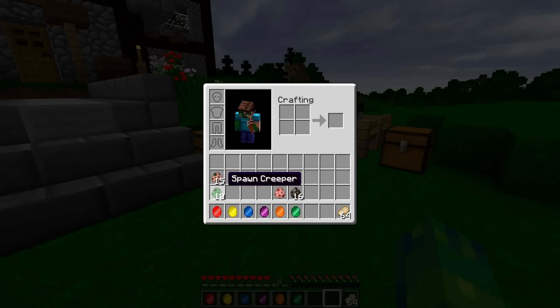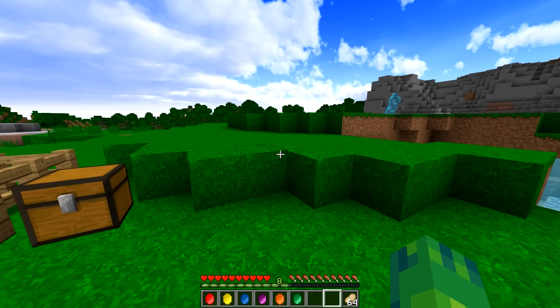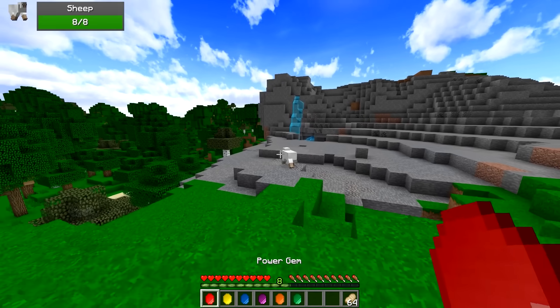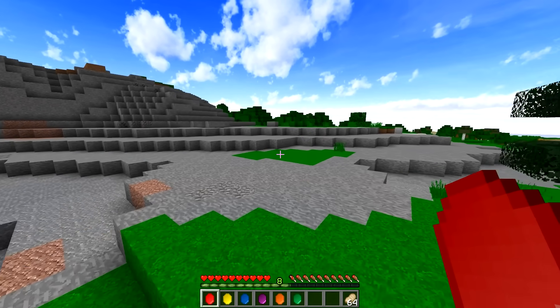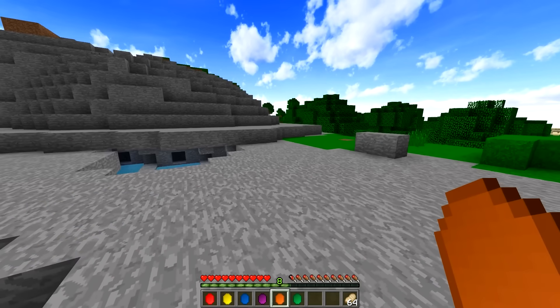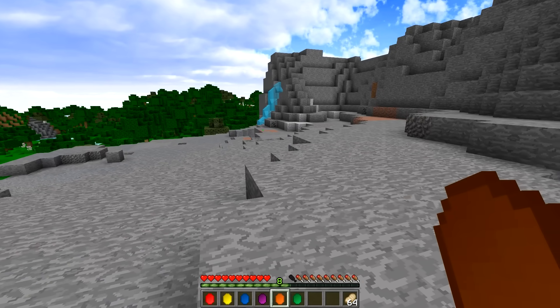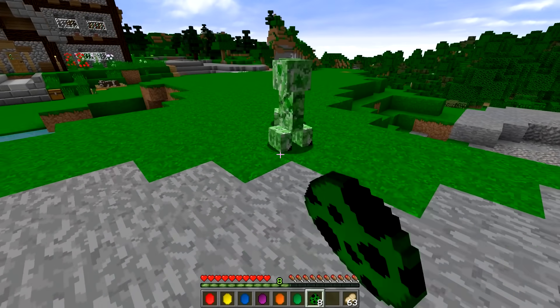We're gonna be testing it out against regular mortal Minecraft mobs like creepers and zombie pigmen. We also have some dinosaurs in here just because dinosaurs are super cool. But before we get into the Infinity Gauntlet, I wanted to show off each and every power gem — because if you're a fan of the comics, you know people have collected individual gems and they're super powerful. But when you get the Infinity Gauntlet, you're basically unstoppable.